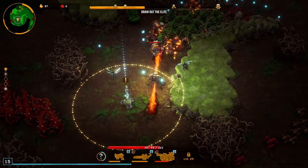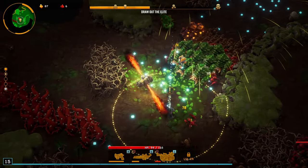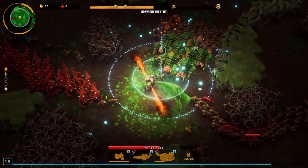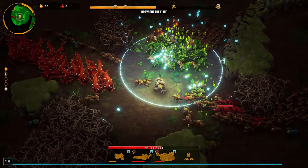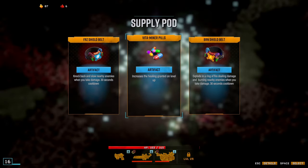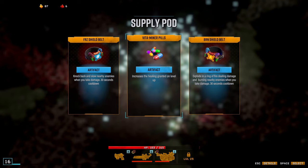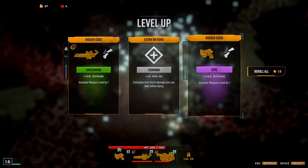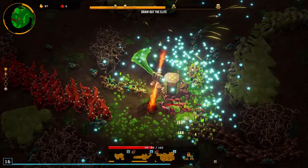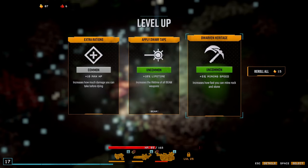Getting the mini boss taken out. Mining out the circle here to try to get this thing to drop down on top of all the enemies — timed that perfectly. New ability choices: explode in fire when taking damage, increased healing on level up, or knockback and slow enemies when hit. I want the increased healing on level up since I level up a lot. Also 35% increased damage on the pistol. Now I also heal when I level up.